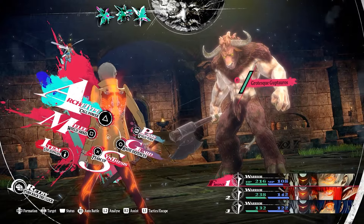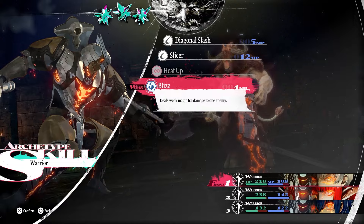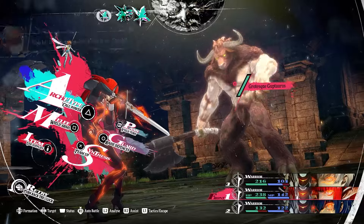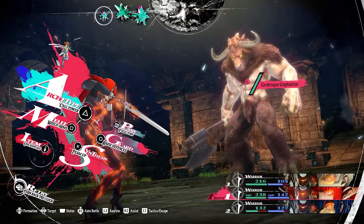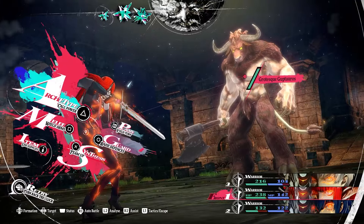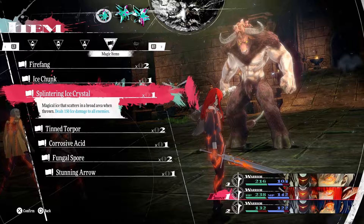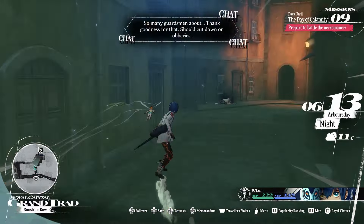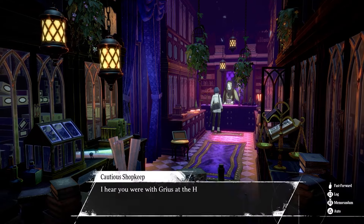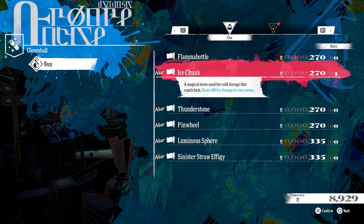Once we know the enemy's weakness — say this boss is weak to ice — I can use ice, consume half a crystal, and then move into Hulkenberg's turn with the remaining half. But if Hulkenberg doesn't have that inherited elemental ability, you can take advantage of your magic items. You can buy these at the shop, but only at nighttime, so I recommend stocking up so you always have a way to hit enemy weaknesses for units that don't have that elemental ability.